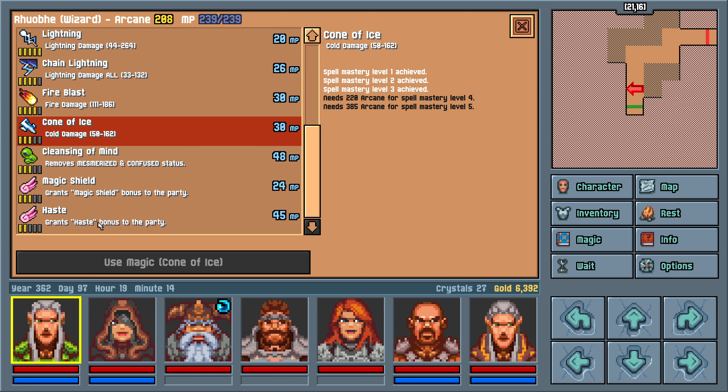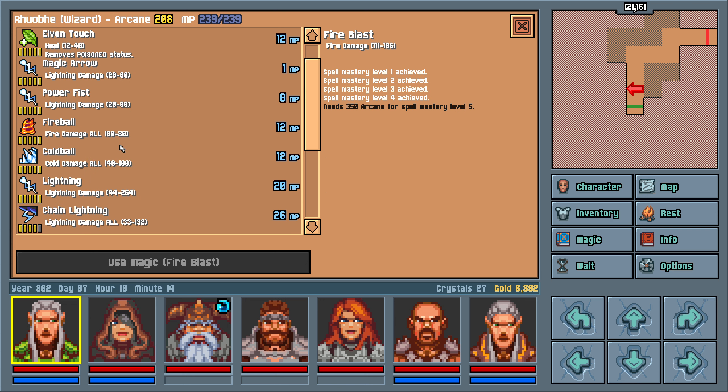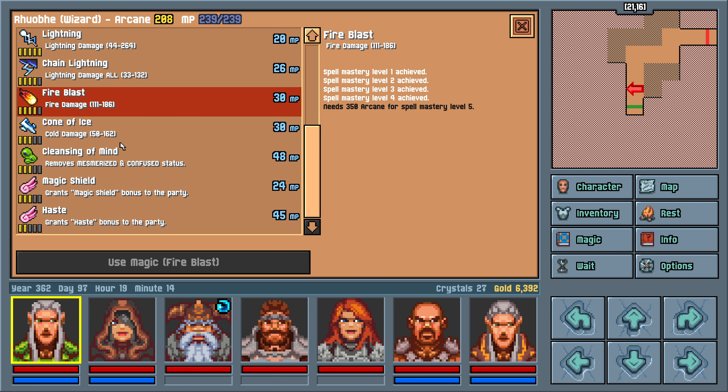What else we got? A cone of ice — cold damage. Fireblast. So these are better fireballs and cold balls, but they're single target. Ew. Compared to lightning — why would I do this?